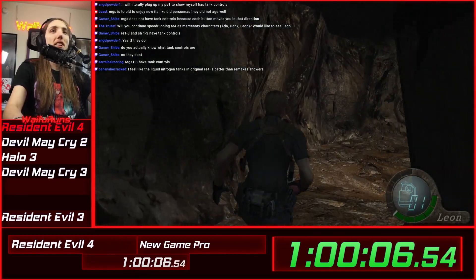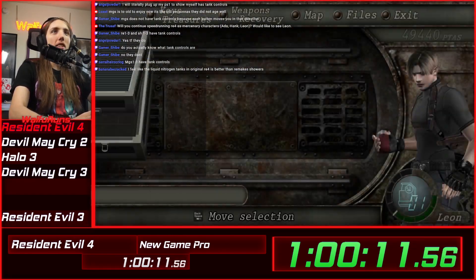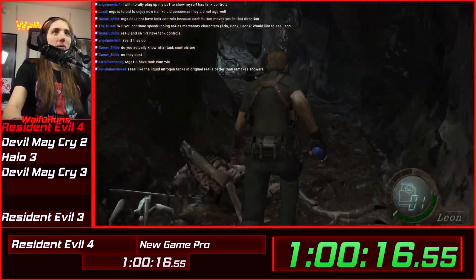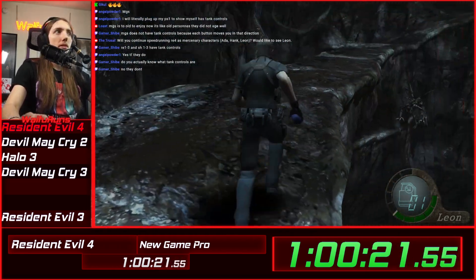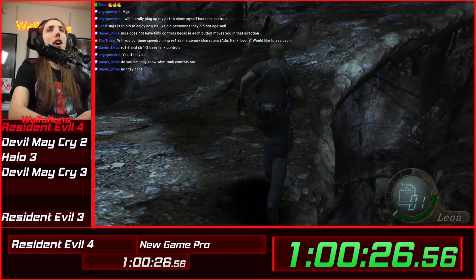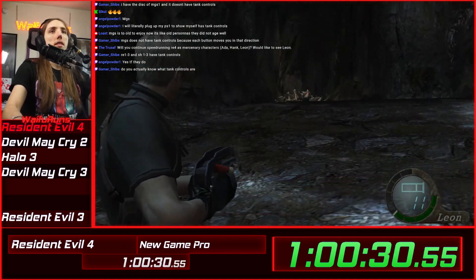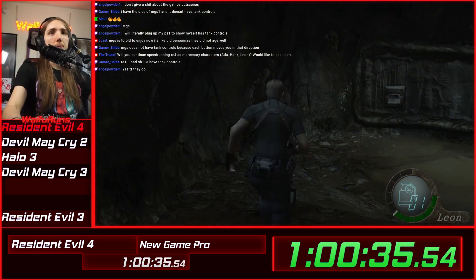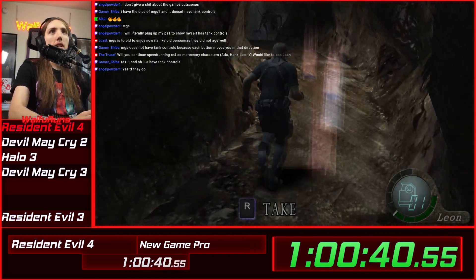Would you continue speedrunning RE4 as mercenary characters - Ada, Hunk, and Leon? His name is Hunk. I am currently speedrunning as the mercenary character Leon as we speak. I did Hunk runs, I just never turned it into a video - which reminds me, I should probably turn that into a video. I never did Ada. How would I market doing it as Leon? There's no way to import external models in this port of RE4, I believe. You could do model swaps obviously but not from external models. I don't think the tools exist for that.